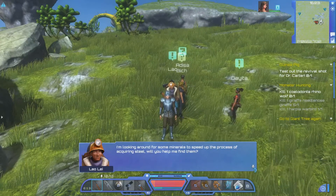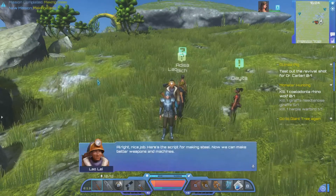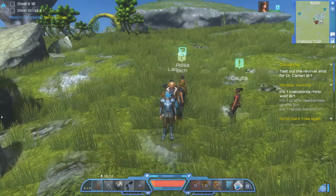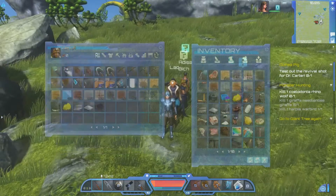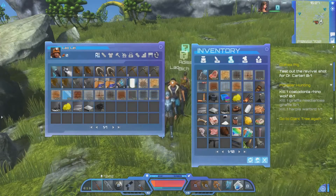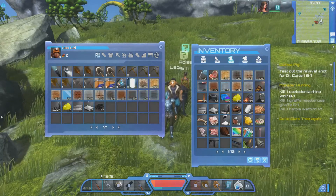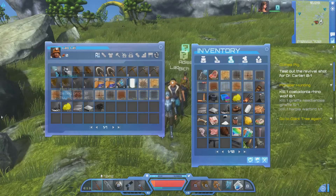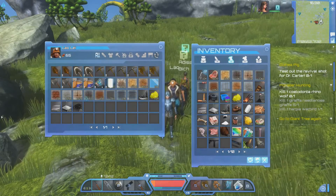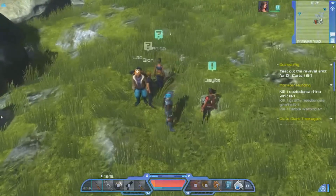She's looking for minerals to speed up acquiring steel. We've got the minerals — here's the script for making steel. Now we can make better weapons and machines. This other guy has a flashlight and a headlamp you can attach to your head, but you can't have a helmet on if you have the headlamp on. We'll take one of each — I think we're pretty solid otherwise. 65 currency is low enough to leave with him.